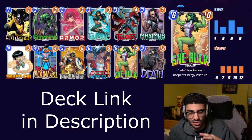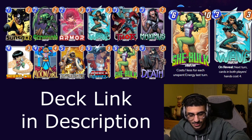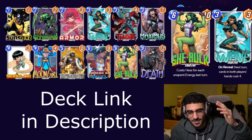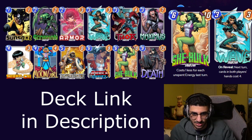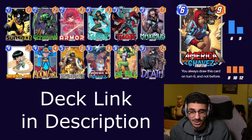Of course we have the She-Hulk combo with Wave. You play Wave on turn five, you float two mana, and then you get to play She-Hulk — it costs two mana — along with something else like Taskmaster, or you just play multiple She-Hulks. We basically have America Chavez in the deck because we want to draw all the other stuff before America.